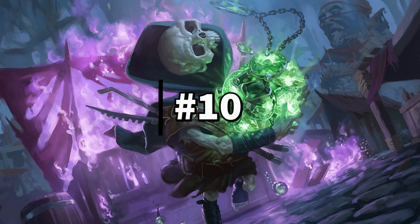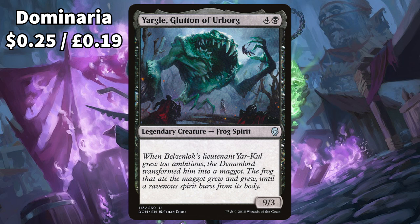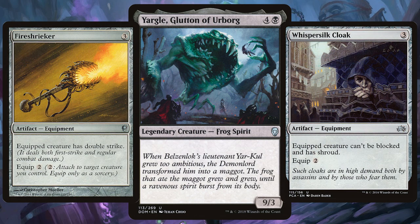Just making the list as the 10th best mono black commander we have Jargle, Glutton of Urborg. This was one creature I was not expecting to make this list, as it's incredibly rare you'd ever see a creature with no effects in a commander deck, but I do appreciate its Voltron potential. Get this 9/3 hungry frog out quick and just start going mad on those equipments — give it trample, lifelink, double strike, vigilance and everything else and make it the biggest threat on the board.